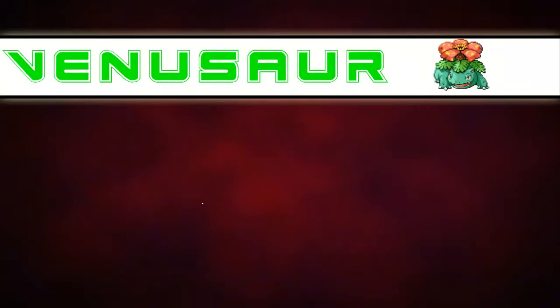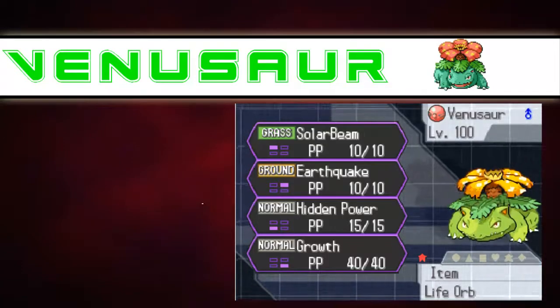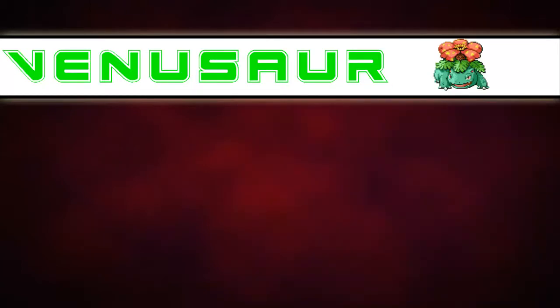The best moves you would want to teach Venusaur are Solar Beam, Earthquake, Hidden Power, and Growth. As you can see in the video on the side, you can see the move set of Venusaur. Okay, so we're finished with the moves that you should teach it.